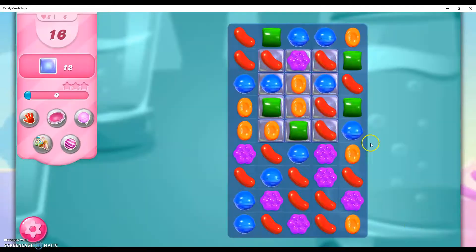We're going to remove the jelly in this level. We have 12 jellies to collect, which are these clear things right here. And 12 moves — 12 jellies and 16 moves, I'm sorry.